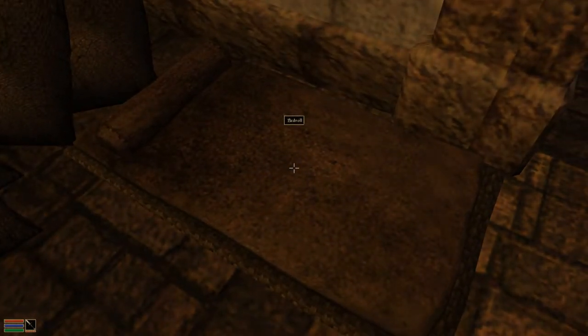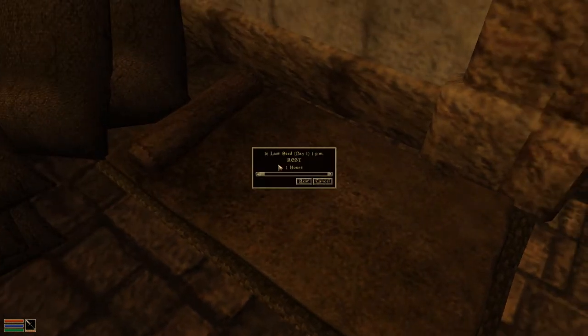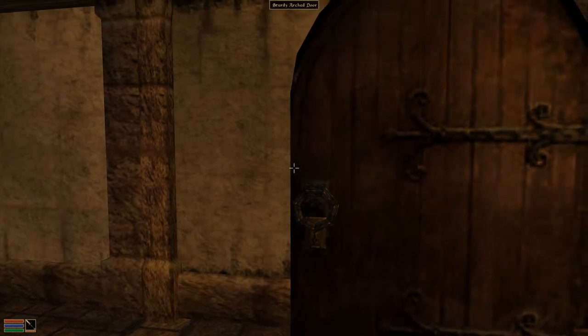And a bed roll — time for a nap. Beds can be used to rest in public buildings. Press T to rest when out in the wilderness. We could rest — we're not going to, we don't need to. Fedor is feeling fine.